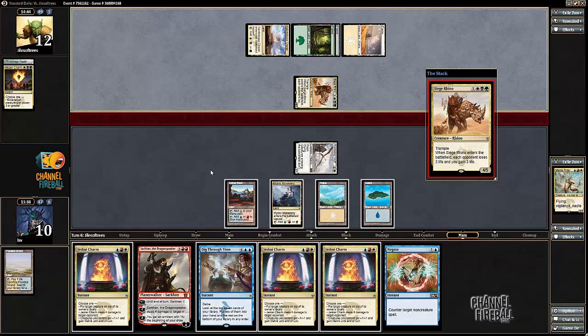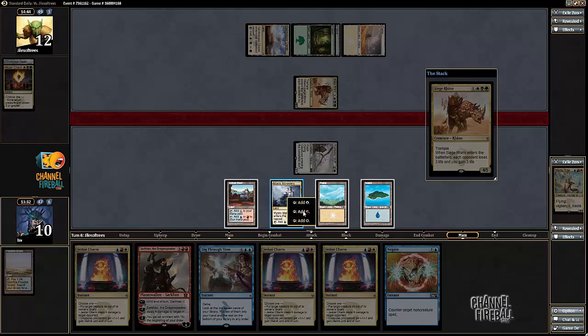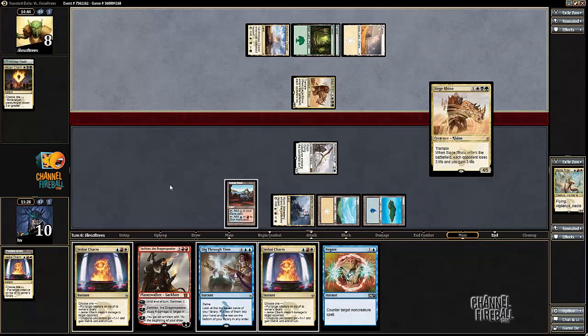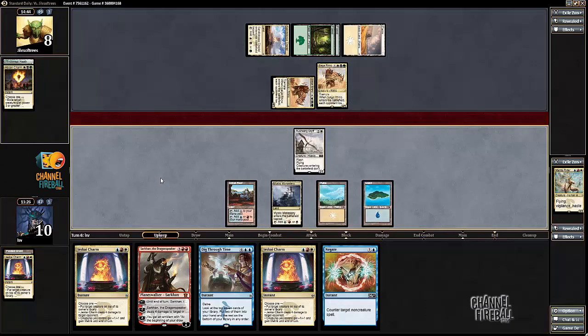Attack my opponent to six. I Jeskai Charm now — this looks good. Unfortunately, Sarkhan does not change that race, even if I were to draw a land to cast him.